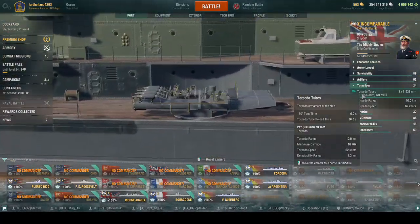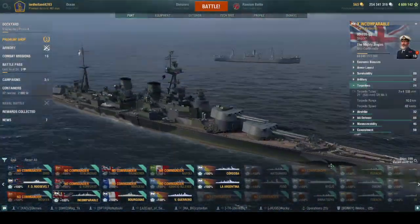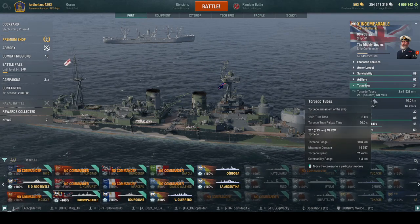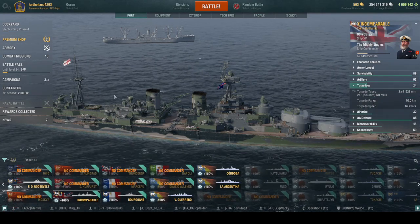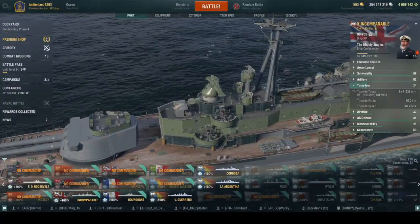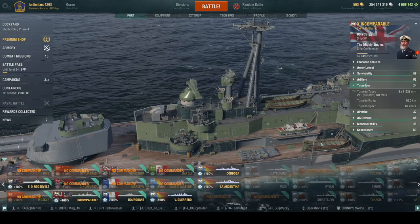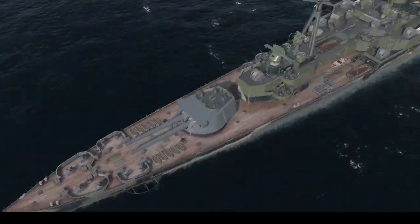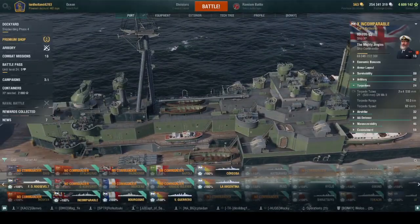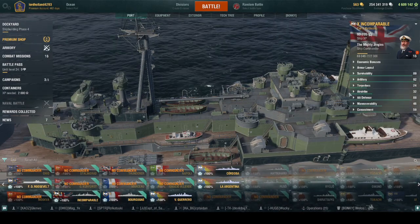Torpedo-wise the torpedoes are actually decent — two quad sets of 553 millimeter torps with 10 kilometer range at 62 knots, though they're on deck mounts so they can be destroyed. These are mostly useful for pushing and attacking, where you can use your belt armor to bounce shells and then torp at the last second. They're also good in ranked, but rarely used in randoms.